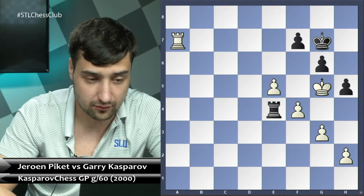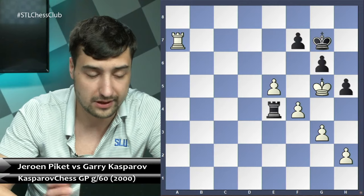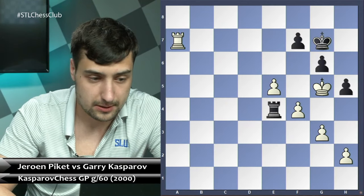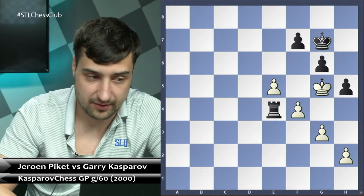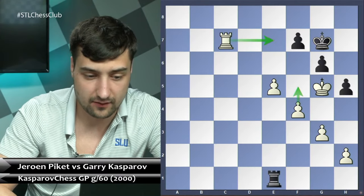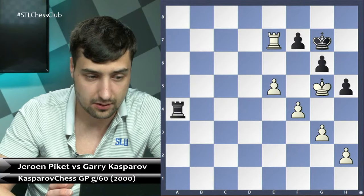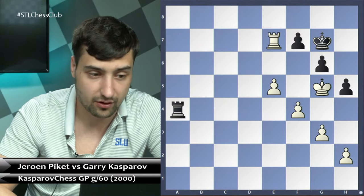After rook e4 in this position, rook a7 is an amazing resource for white and it leads to a nicely winning endgame. But this was the last trick — if instead of rook a7 white plays rook e7 with the same idea, suddenly rook a4 doesn't lead anywhere — it's simply a draw.